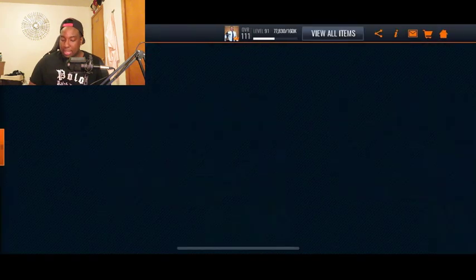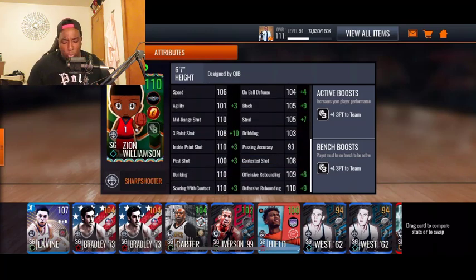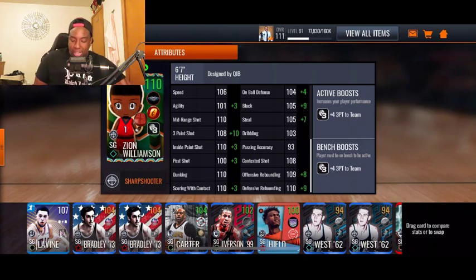Let's take a look at this Zion Williamson 110 overall — he has 106 speed, 104 agility, 110 mid-range, 118 three-pointer. QJB did a good job — he chose a good player for this position because having Zion at shooting guard is pretty insane. He is six foot seven and having a tall shooter is OP. Even though a lot of people still have Yao Ming, Zion is a better card — Yao Ming is just taller.